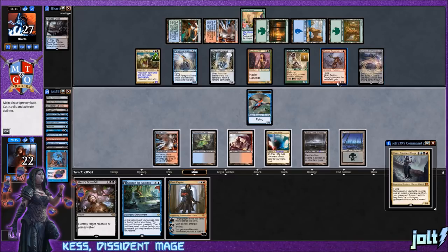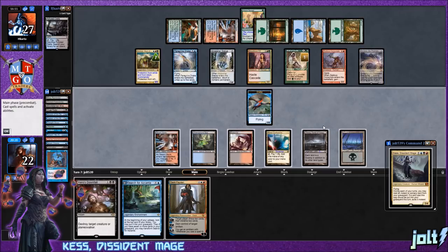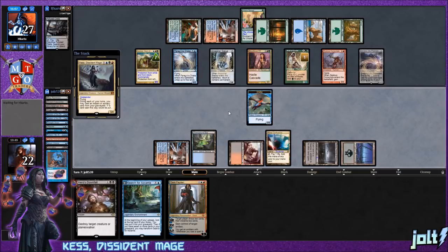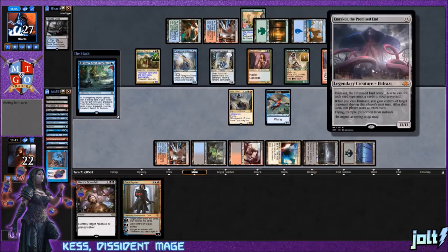At this point they swing in — 13, 16, 19, 22 — that's lethal if they swing the whole crew, especially with Animar's protection. Emrakul has trample. If we get down Kess we can chump-block Animar, they swing for 13-16-19. We can still Hero's Downfall something. Getting Kess down puts us online for Damnation next turn but I'm not sure we survive until then. Let's go for Kess — maybe they don't swing in fully.